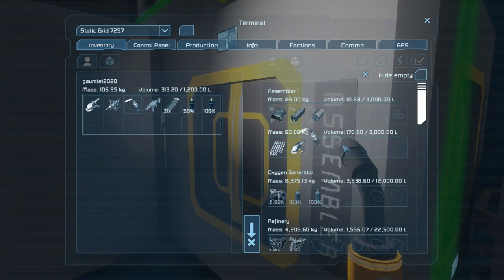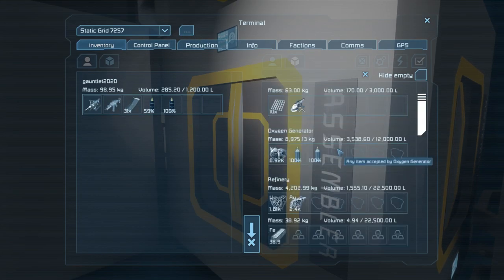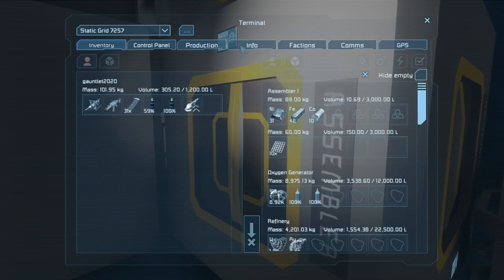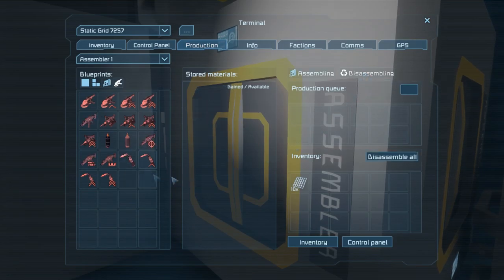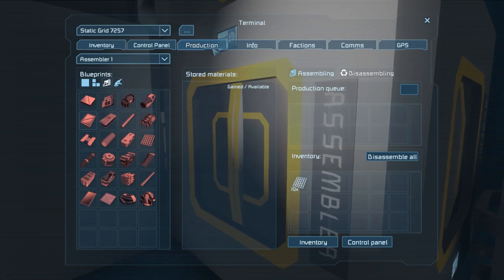I'm going to go ahead and put my welder and grinder in here. I have an extra one of each of those. I also need to deconstruct some computers — looks like I need silicon. Let's deconstruct one display — that'll give us enough silicon, and then we can produce the welder and get started on constructing a ship.